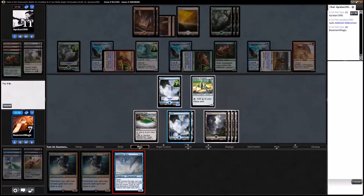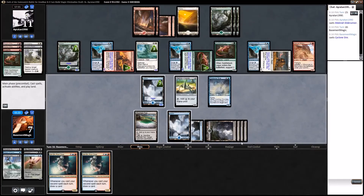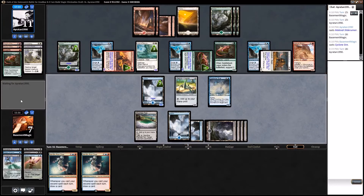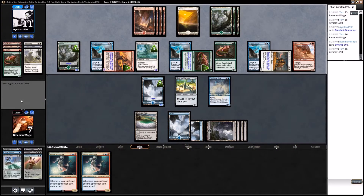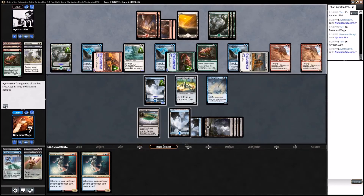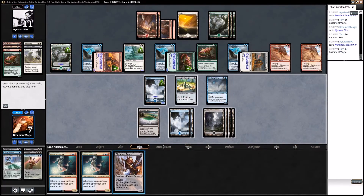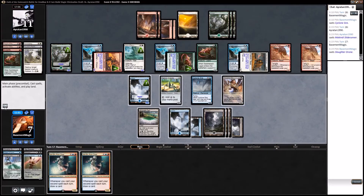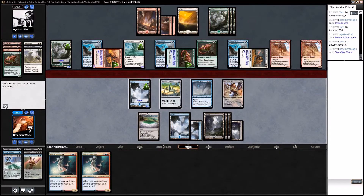Cyclone Sire is a pretty good draw. We put it off by one turn by playing another creature, but he really needs to hold on to a land as well. We could probably start attacking with the Slaughter Drone next turn — let's see if he's willing to trade it.